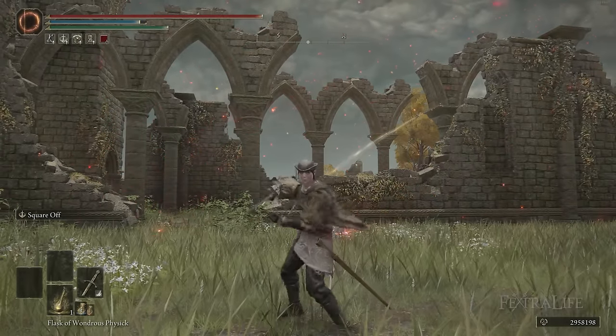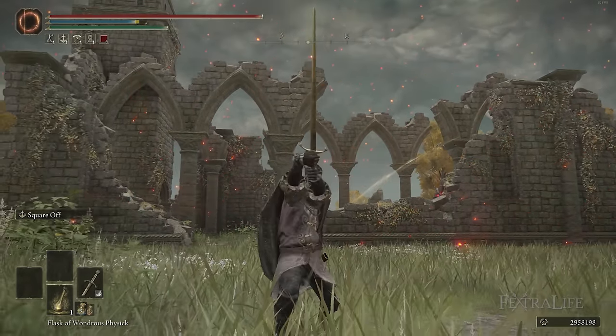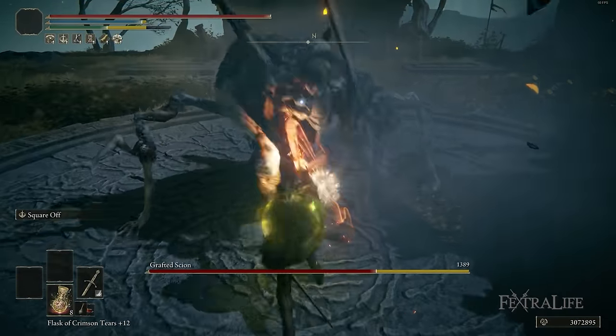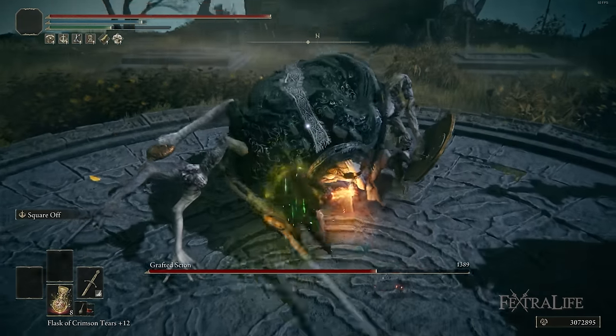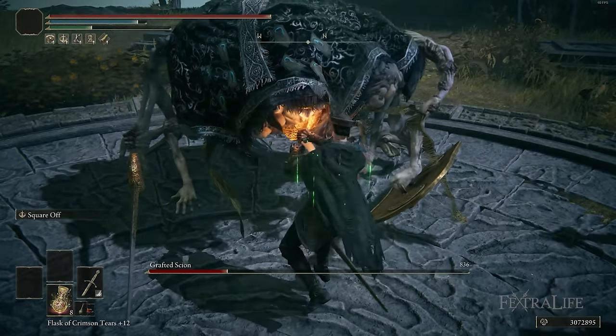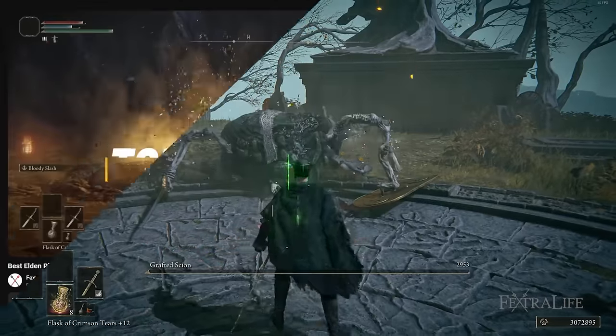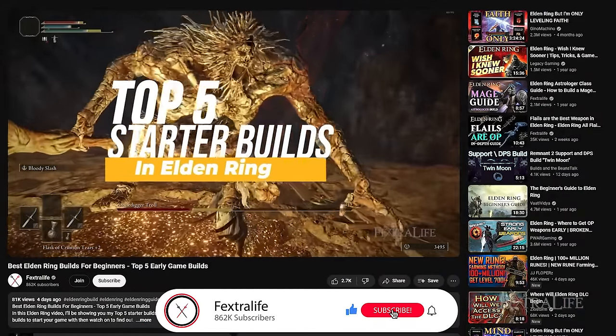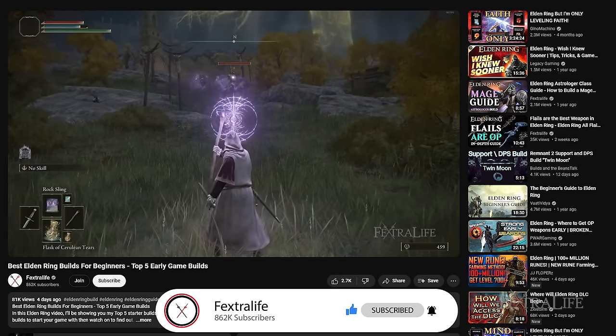In this Elden Ring video, I'm going to be showing you my Noble Swordsman build. This is an all-game build that focuses on the use of a single straight sword and no other weapon or shield, and is phenomenal for guard breaking. If you saw our recent video on top early game builds, this is probably a build I should have included. I'll probably do another round of early game builds with five more, because there are just so many good early game builds.